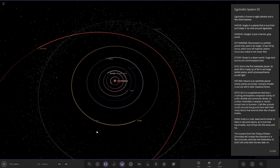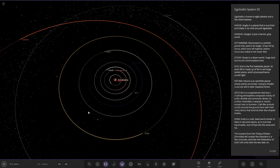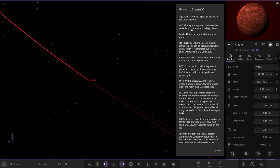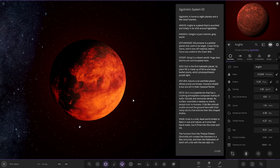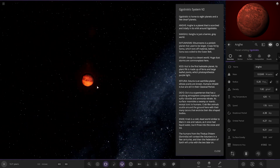Apparently this system ties in with a previous system from quite a while ago, so it should be interesting. This system is home to eight planets and a few dwarf planets. The star itself is pretty bog-standard. So the first of the planets — we've got Anjeet here. It's a planet that is scorched and tidally locked in its orbit around the star. Very, very hot here — 620 degrees.